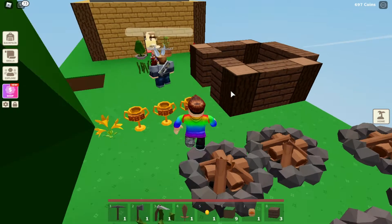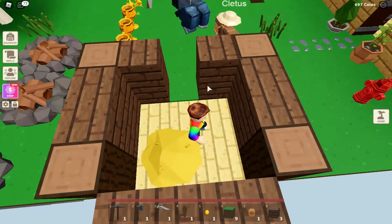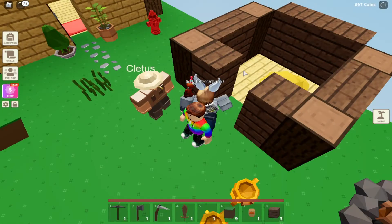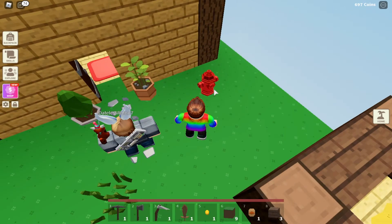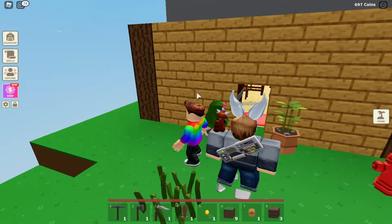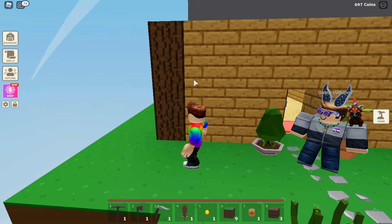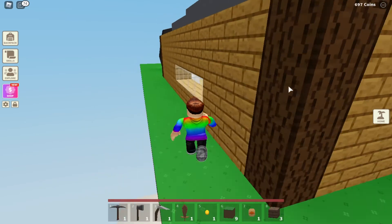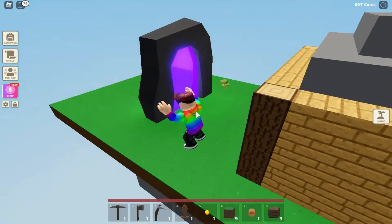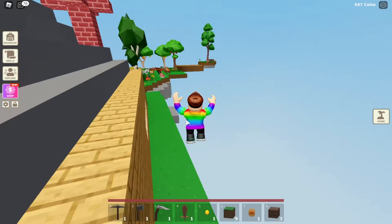Then we have our animal shed — or you can call it an animal build — with plants. We changed this today to wooden planks and we made it like a Minecraft house by placing some wood at the edges.